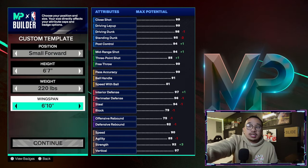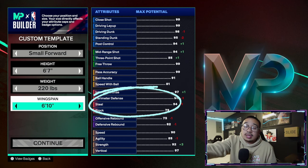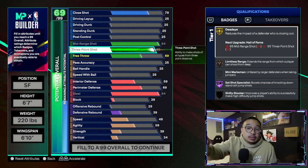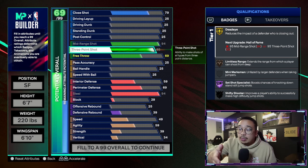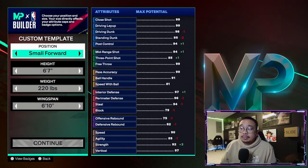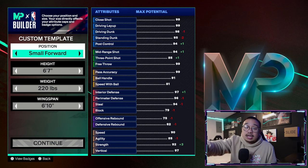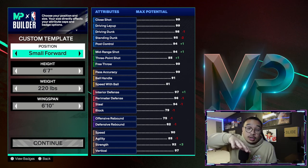But now let's say you make the shorter wingspan lock — 6'10" wingspan for higher shooting. If you look on the right side, your max potential for steel is only 94. So you grind this build to 99 overall, keep playing, rep up, and earn your first five cap breakers — but you cannot put them on steel because your max potential from the beginning was only 94 steel. There's no cap for it to break.